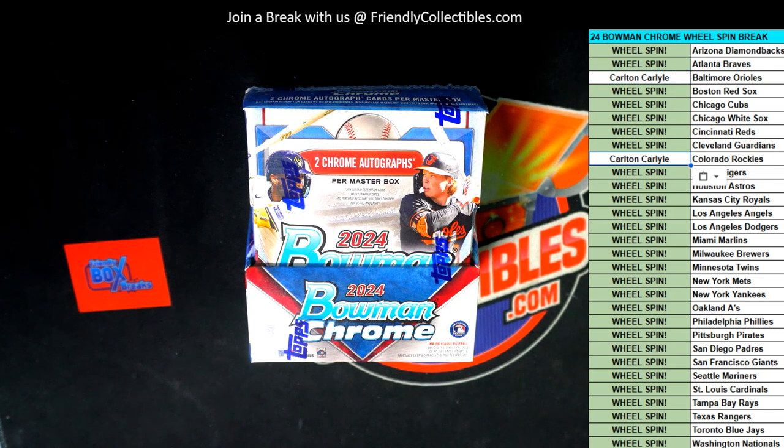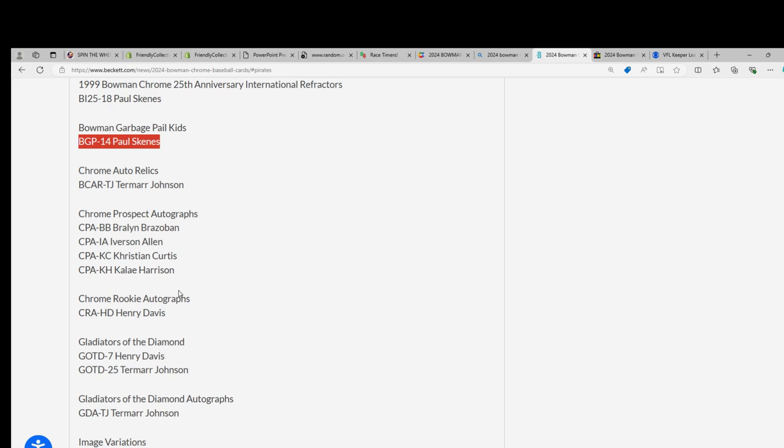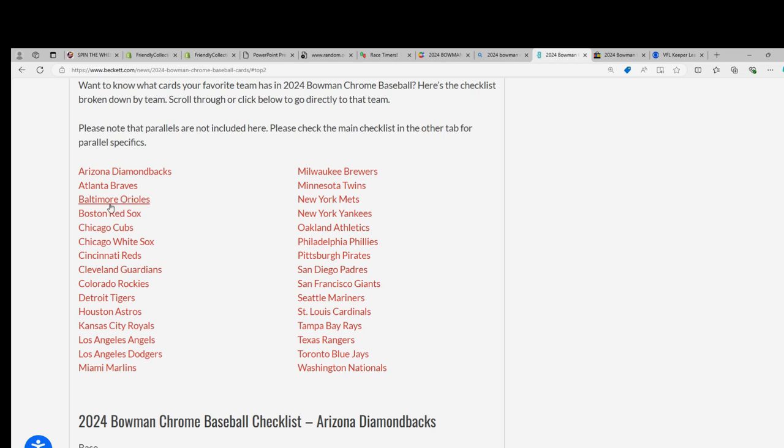You can see some of the different things you can get — we're looking at some of the inserts on the checklist. There are those Garbage Pail Kids inserts and a bunch of different things to pull. But you scored the Orioles, so let's go look at the Orioles and see who's in with Baltimore — that's got to be a top team.